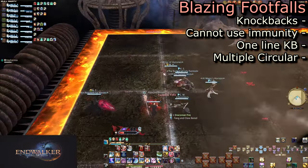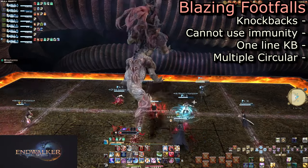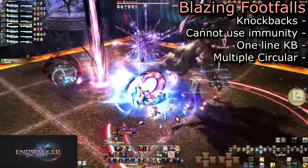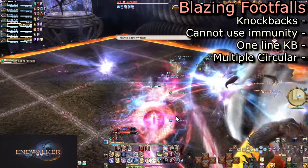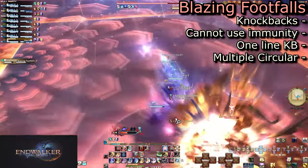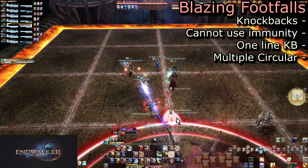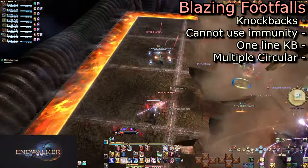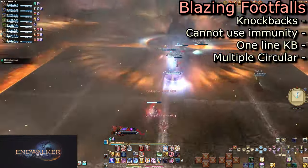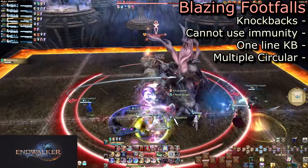He will then jump to other locations and cause circular knockbacks. The goal is to ping pong yourself from one knockback to the next — you have to remember the order yourself. The first knockback is about one block of distance; all further knockbacks are two blocks. As best you can, be knocked toward the next knockback in line and avoid the walls. It isn't instant death, but it does hurt quite a bit, as do all the jumps when their damage is totaled together. Keep people healed up if they take extra damage.